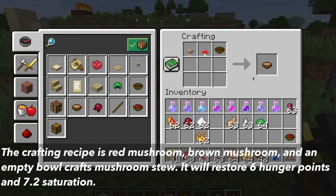The next crafting recipe is red mushroom, brown mushroom, and an empty bowl, which crafts you mushroom stew. The stew will restore 6 hunger points and 7.2 saturation.